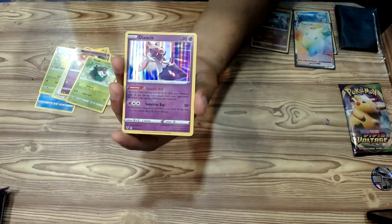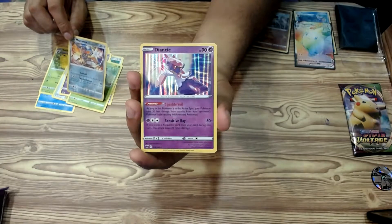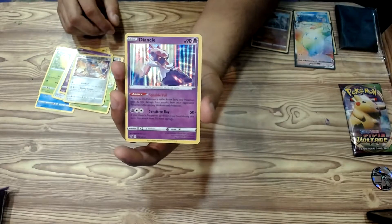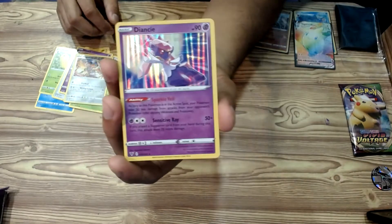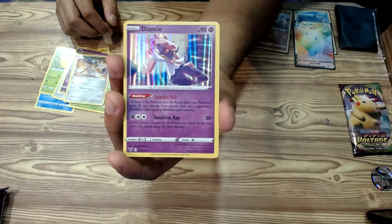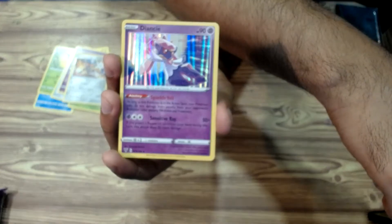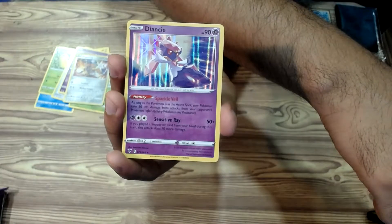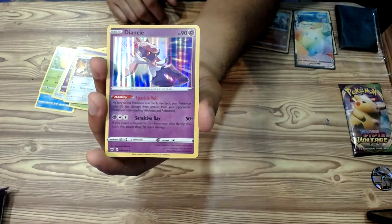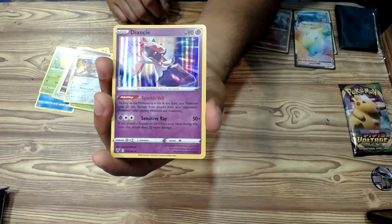And then for the last one — help me pronounce this one — Diancie, holographic. Very nice! So this one here, the ability is Sparkle Veil. As long as this Pokémon is in the active spot, your Pokémon will take 30 less damage from attacks from your opponent's Pokémon.